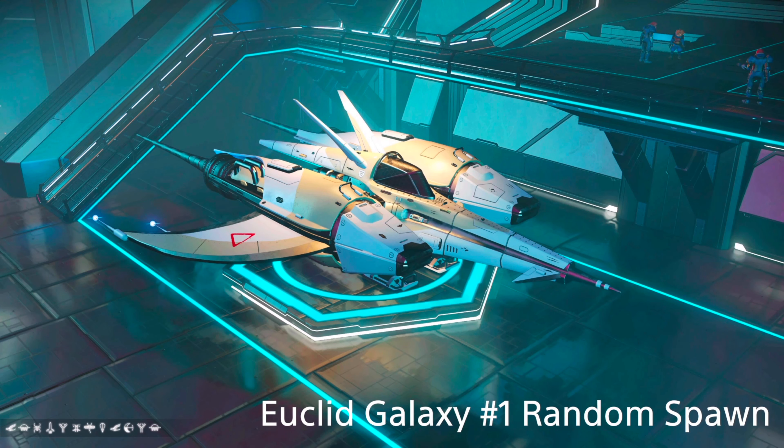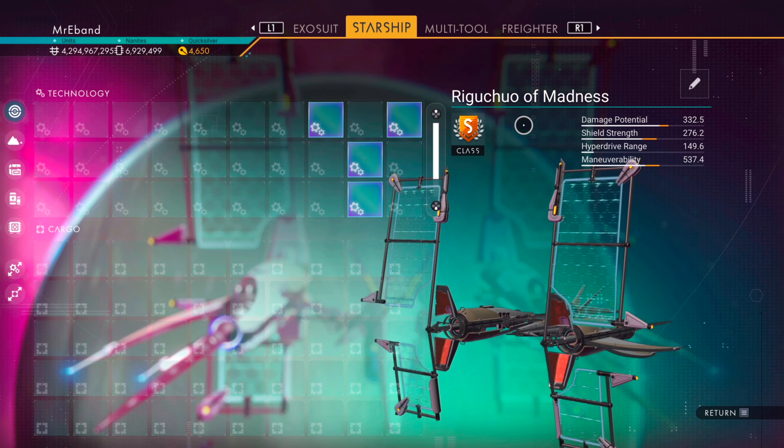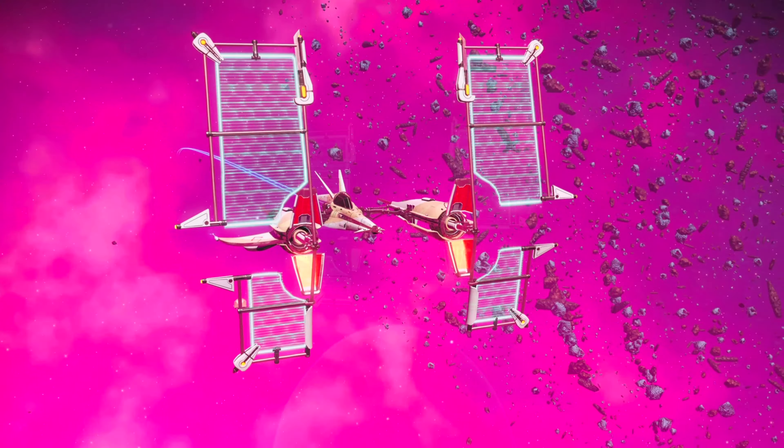Okay travelers, let's check out these three ships. First up, we have a white and cream colored solar ship with a jackal body, or tipped double-bladed wings, light blue rectangle sails, and a Y-shaped supercharged slot layout with some great potential for amazing stats.